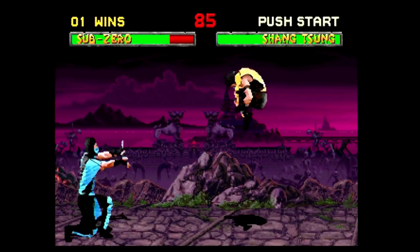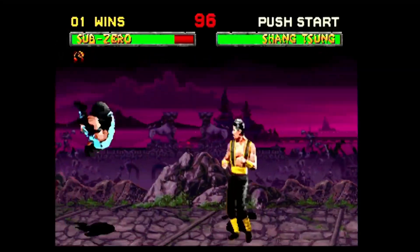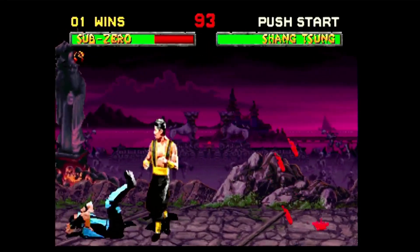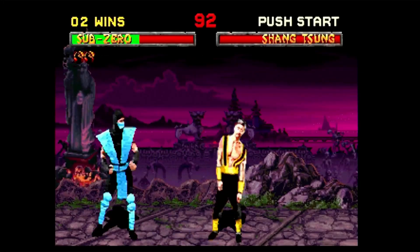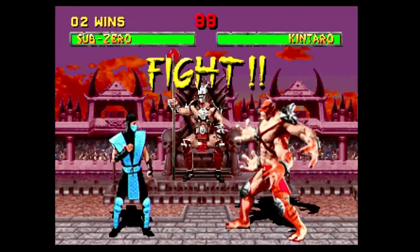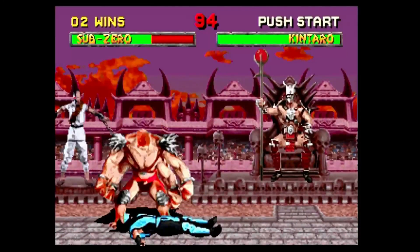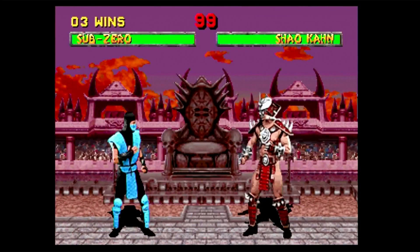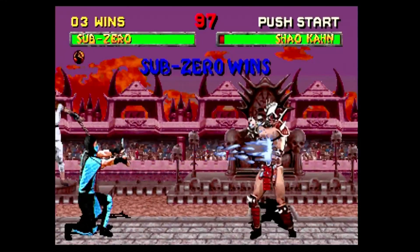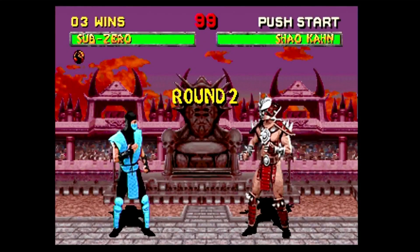The only other thing that adds lifespan is accessing the cheat menu, where you can turn on one-hit kills and blast through the game really quickly, defeating all characters with a single hit — which is useful if you want to see every character's ending. After that, the only real one-player challenge is cranking up the max difficulty, and it is incredibly difficult on the highest setting. Overall, lifespan is not a strong point for Mortal Kombat 2.